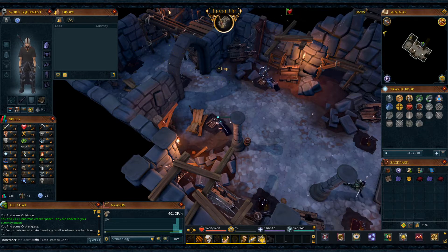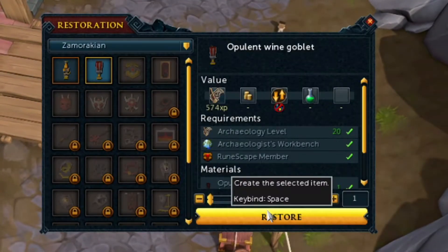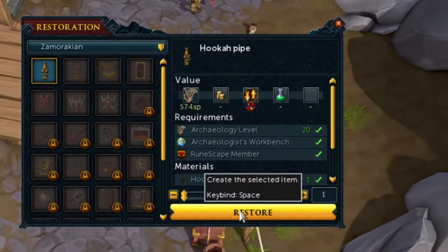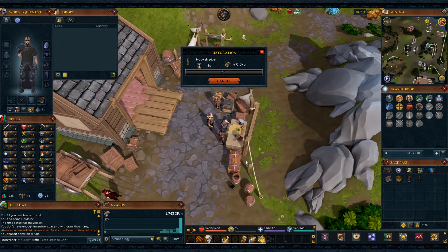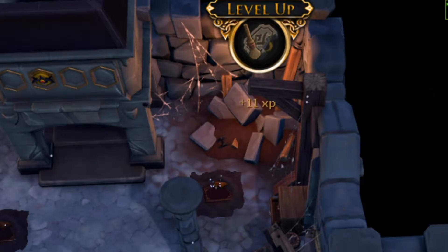Now it was time to get my archaeology level to 36 for the relic we are hunting. 32 archaeology — not a bad start. The Threads of Fate is what we are after, and you need 36 archaeology for it. Time to restore our first artifact, the Pellant Wine Goblet, and our second artifact, the Hookah Pipe. There we go, 33 archaeology. This skill definitely takes a while unless you're restoring artifacts.